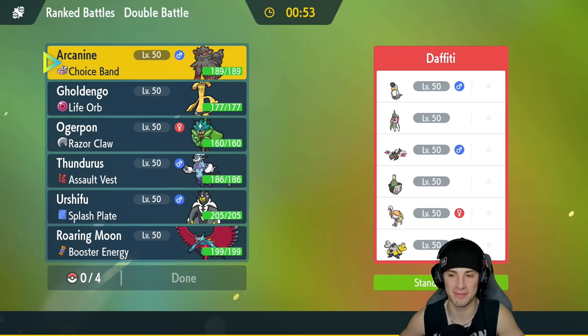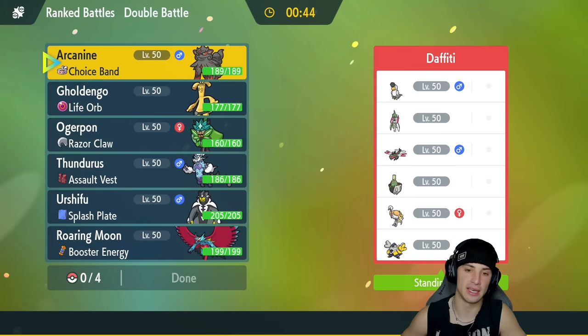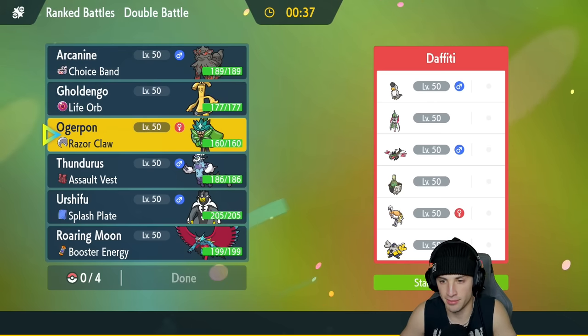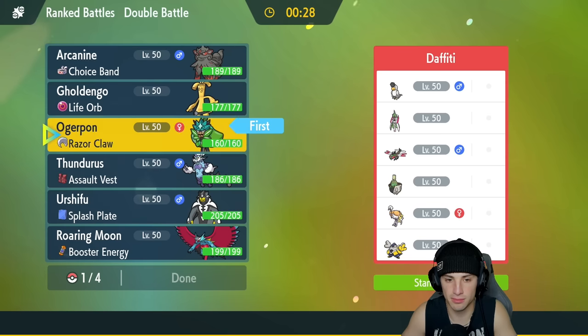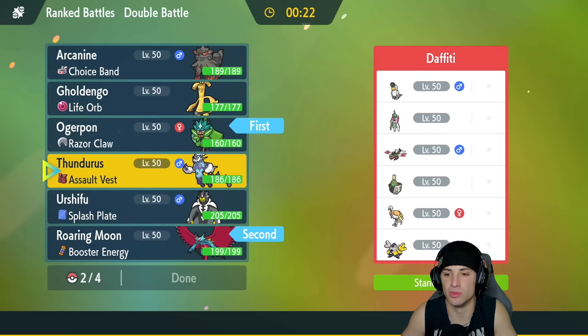Our third opponent has a Squawkabilly team alongside Iron Valiant, Yanmega — that's what the ostrich pokemon is called, Espathra — Iron Hands, and Grimmsnarl. I want to lead Ogre Pond again, but I could also lead Goldenglow, especially if they go Iron Hands. I'm leaning more toward Roaring Moon to get some speed control with Tailwind.